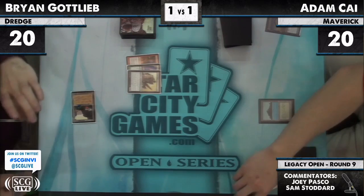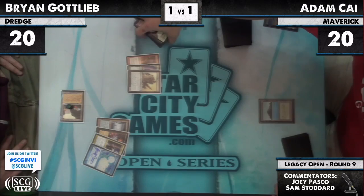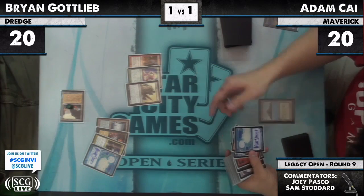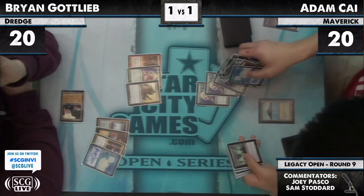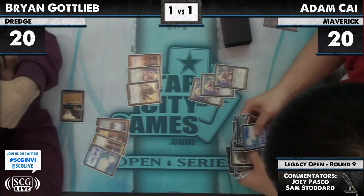Surgical Extraction on the Grave Troll. We see Narcomoeba, Angel of Despair, Cabal Therapy, Antelope, Salah — there's a Cephalid Colosseum in there. He taps in between there. And reveals: Grave Troll, Grave Troll, and Grave Troll. He's found three — that's all the Grave Trolls. The three Bridges right next to it were going to dredge all together — that would have been a crazy turn. And they weren't far from the top of the deck.